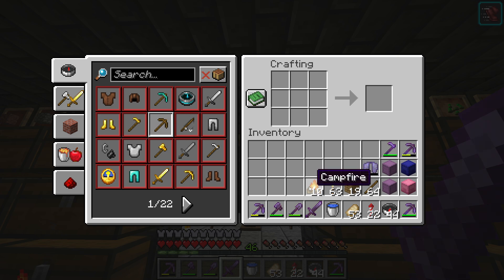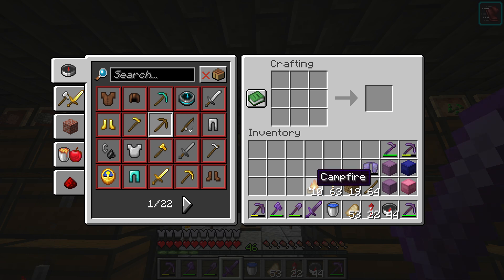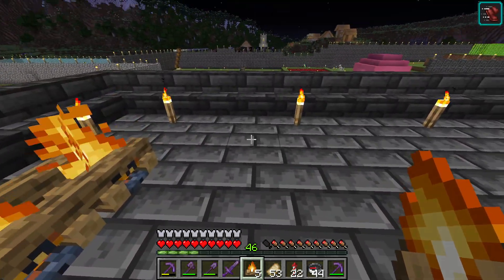Once you have crafted the campfire you have to put it somewhere on the ground and then you right-click it with the raw food you want to cook.